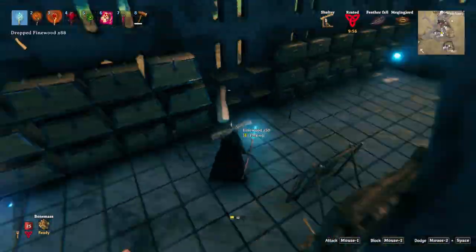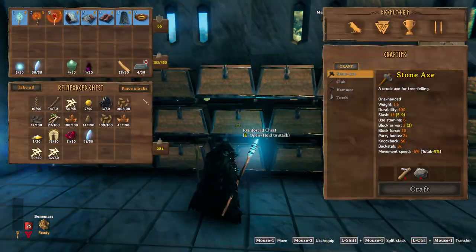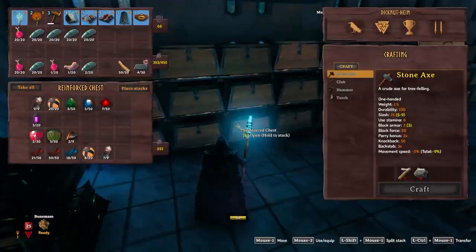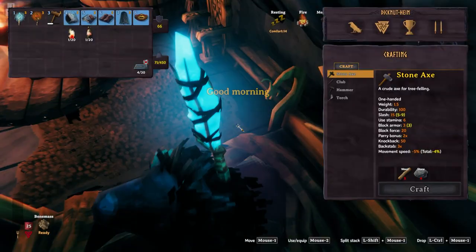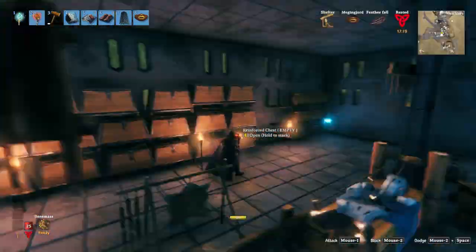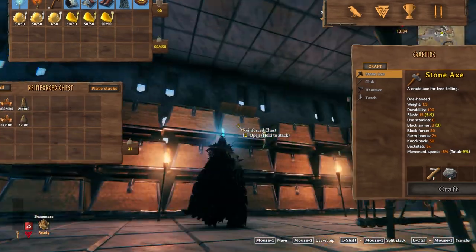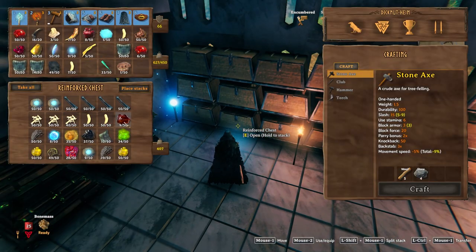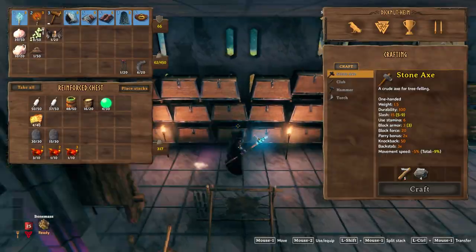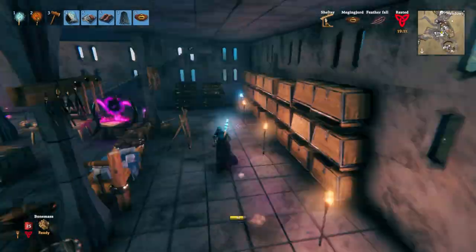I'm slowly breaking chests and reorganizing as I go. Once I'm done with all the chests I'll go through once more and make specific chests — things like enemy drops, wood, seeds, food, crafted items, hide, boss drops, trophies, rare items, and gems. You can see I have all of them in and we're kind of good.